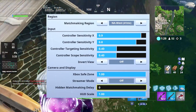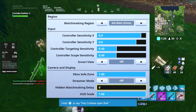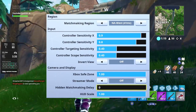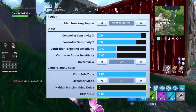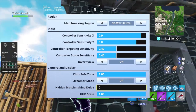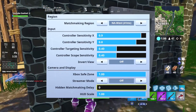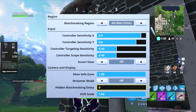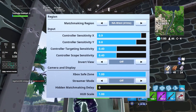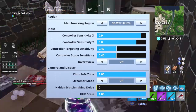Streamer mode is personal preference — it just hides your name so players can't send you hate messages. Hidden matchmaking delay is a new setting added in the last update. When you click ready, it puts in a random delay before you actually get into a game, and you can set that through the seconds. I have it at zero, but someone like Ninja trying to avoid stream sniping could set a 15-second delay and it would randomize within that window.